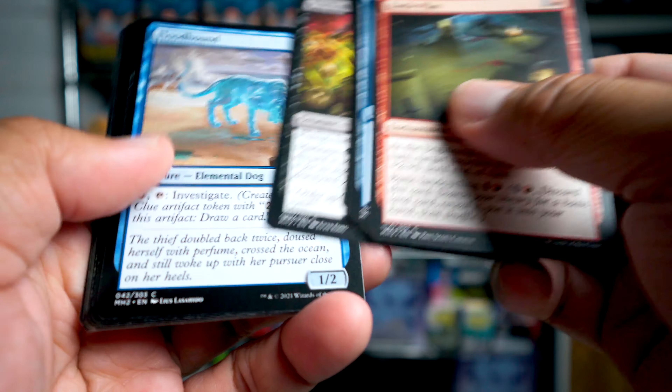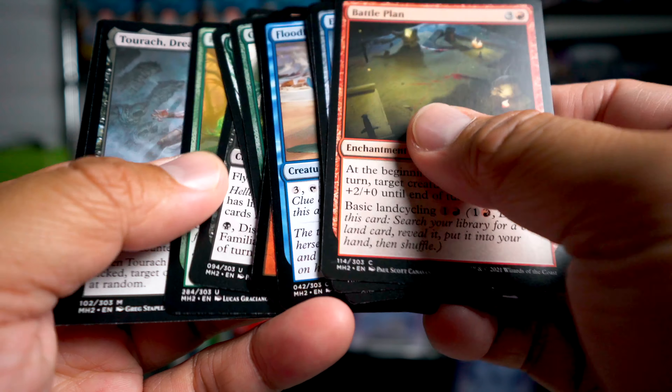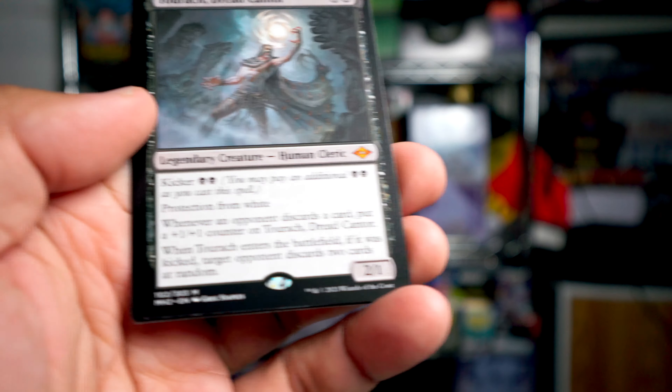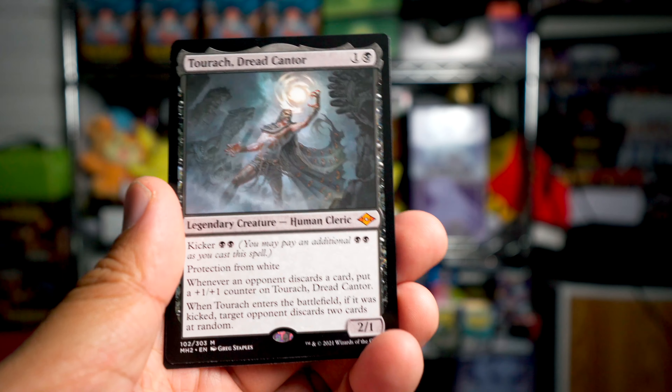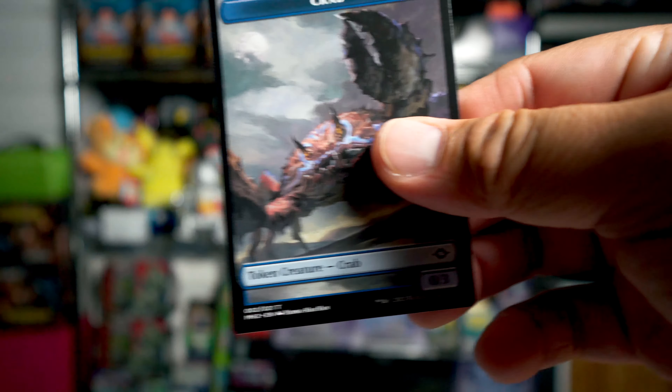Let's see if we get some extra goodness out of this. Mine Collapse and Turok, Dread Canter — mythic! So that's nice, we got another mythic here with Turok, Dread Canter. Two more packs to go.